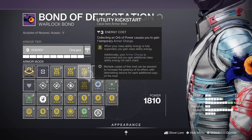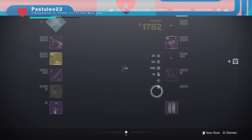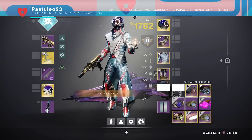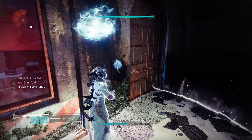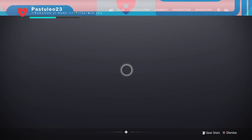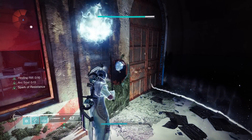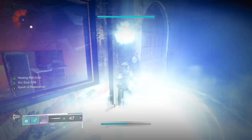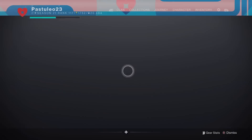Use your class ability while you have the class item with 1 utility kickstart. Swap to the one with 3, and back and forth until you have full class ability energy. Back out and wait a couple seconds before repeating this. This will activate triple dynamo on your helmet and double distribution every time you use your class ability, and swapping between them gives your ability back instantly.